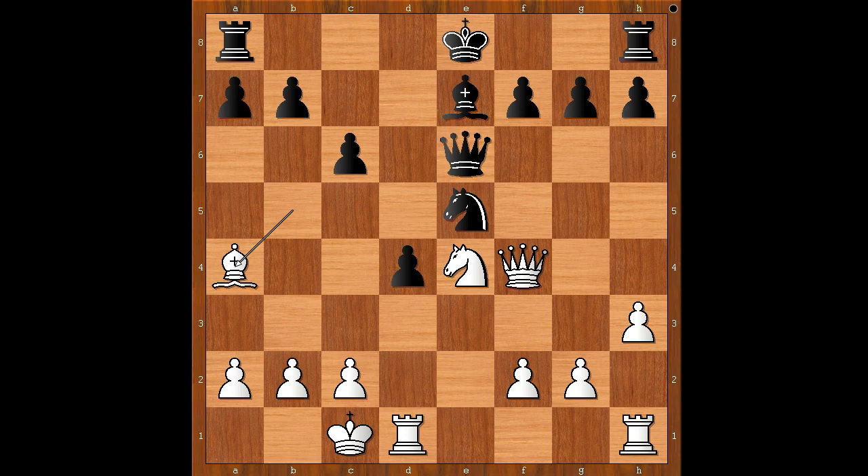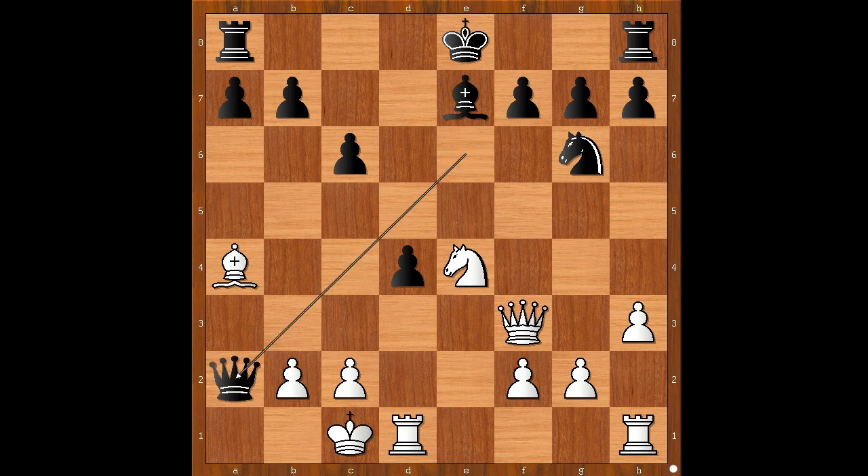Black to move — what would you do? Lajos played Knight to g6, attacking the queen, and now making Queen takes pawn on a2 possible. Queen to f3. Queen takes on a2. Black stands better — White's attack failed. Bishop to b3. Queen to a1 check.